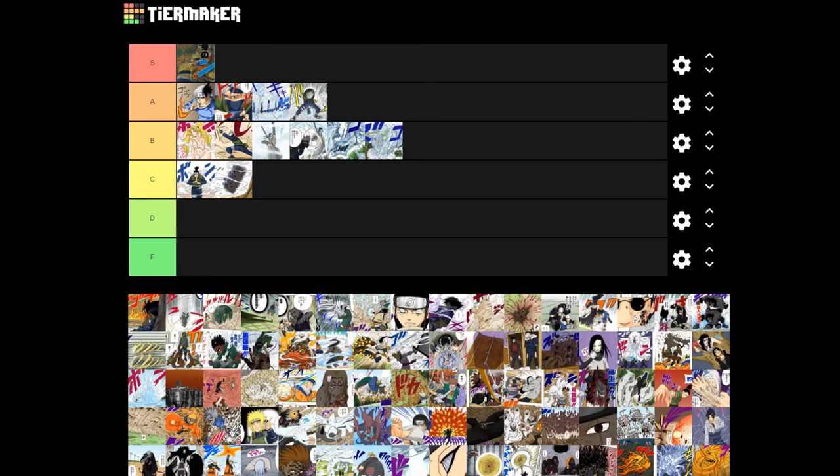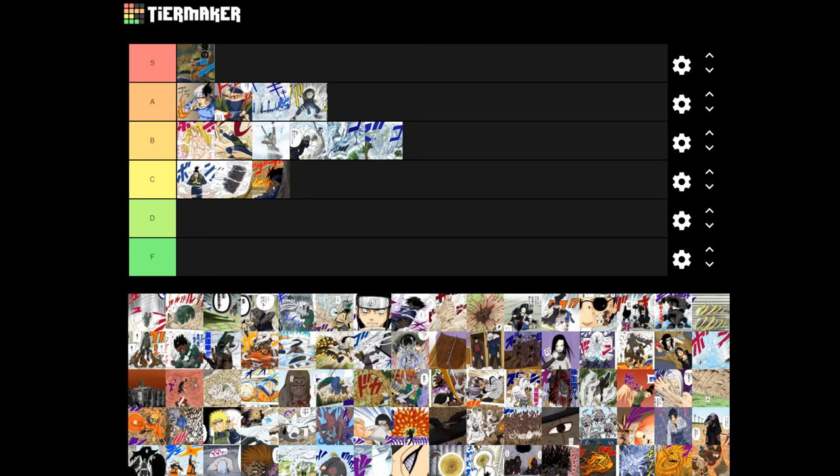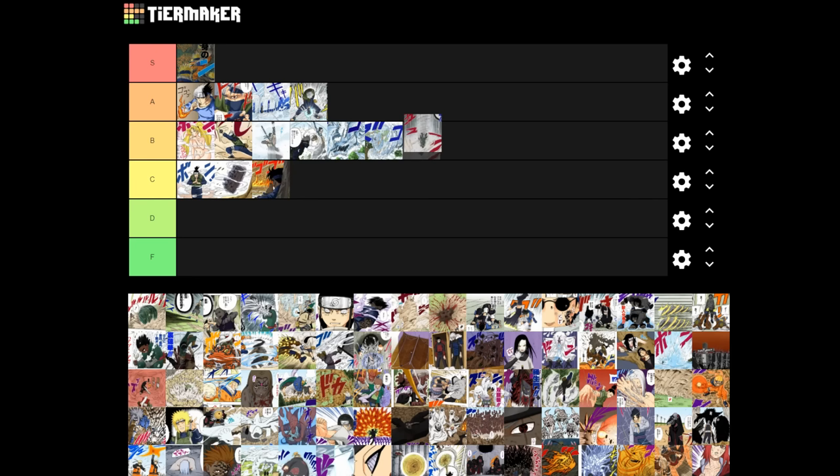Raikiri is definitely going into A tier — it's always been cool, it was cool when first used and is still cool like 20 years later. I almost want to put it in S but I don't think it's quite that cool. Dragon Flame jutsu goes in C — it was awesome watching Sasuke melt Orochimaru's face off, but it doesn't feel that different from Fireball jutsu. Primary Lotus I want to put in A, but Gaara tanked it and Dosu tanked it, so even though it looks really cool I'm not comfortable putting it higher than B.